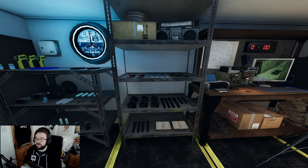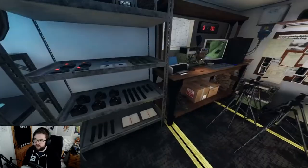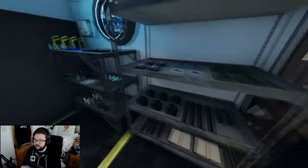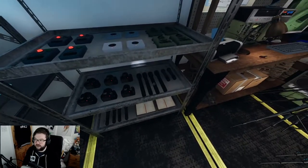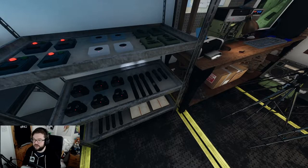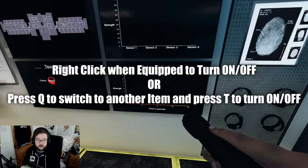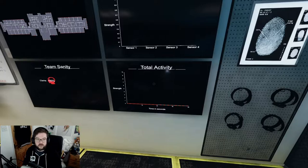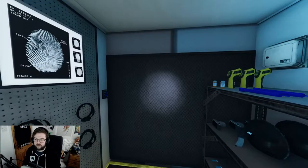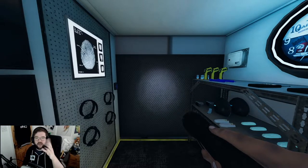First up is the flashlight. The flashlight can always be located on this shelf here - shelf one and shelf two. It's a standard flashlight; you just switch it on and off you go. When you equip it you can right-click it, or put it in your inventory and press T on the keyboard. You can basically leave it on in the background and still hold another item.